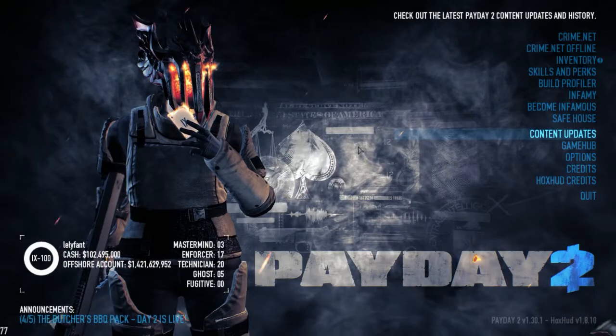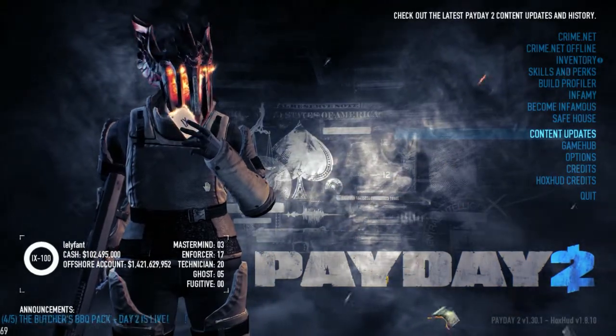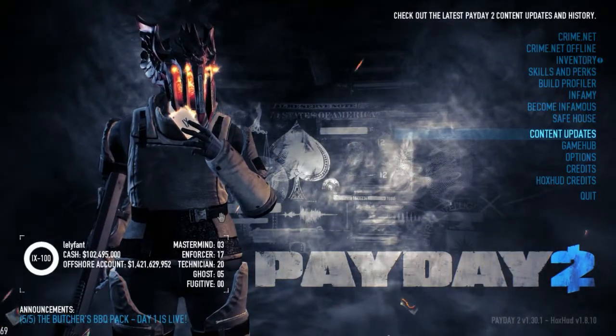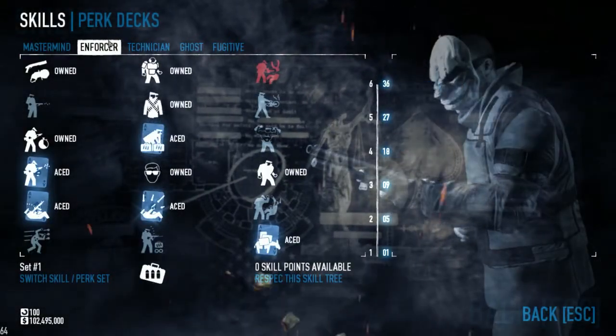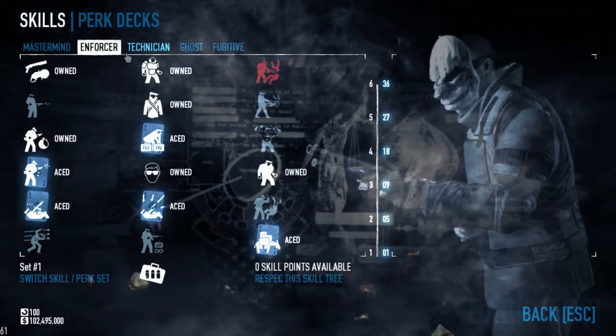Primary will be the sniper rifle. I've usually been running the Thantos, basically to bring down the shields and the dozers, with the secondary being the Loco. Moving into the skills, I'll start with the Enforcer tree. You've got two trees that I essentially fill out: Enforcer and the Technician tree.